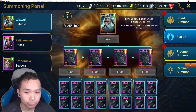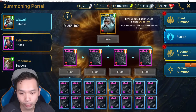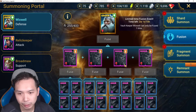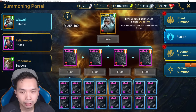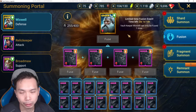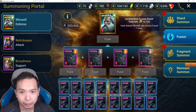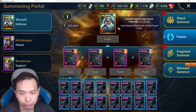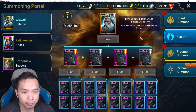This is going to be a traditional fusion, which means you have to collect all the rare pieces, level up the rare pieces, fuse them into the epic pieces, level up the epic pieces, and then fuse them up into Wixwell. Keep in mind that you have to do all this within the fusion event timeline — you can't hold on to this fusion, so you have to summon him before the end.